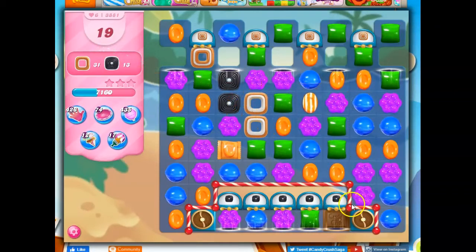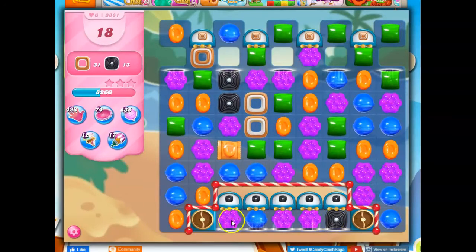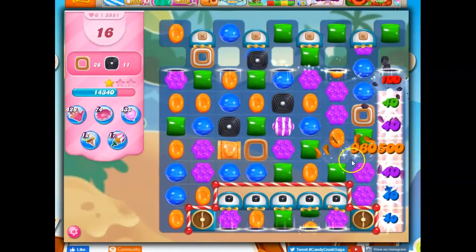Drawing it down further is going to be important. Let's take out that chocolate and keep that away for a bit. Something tells me I want to bring the licorice through — I want to keep making moves here to bring this licorice into play.